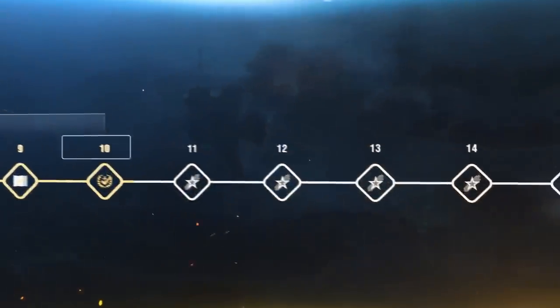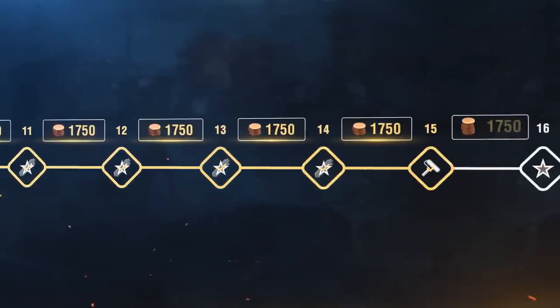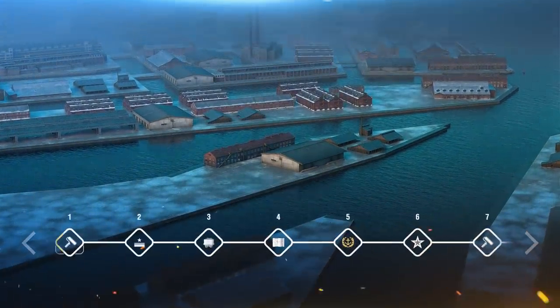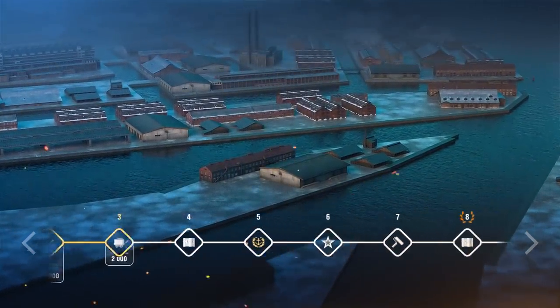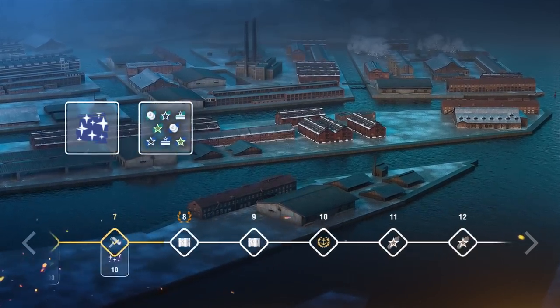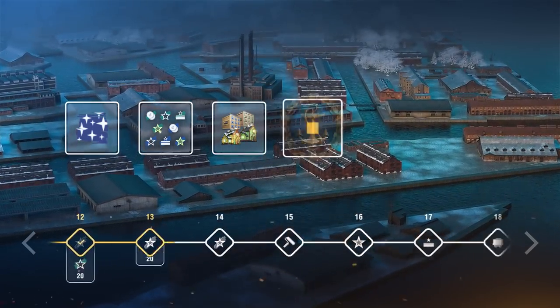You can speed up the construction by purchasing Dockyard phases for 1,750 doubloons each. Completing every shipbuilding phase will be accompanied with valuable rewards. These include camouflages, special and rare expendable bonuses, and containers — among which there are two Santa's Big Gift containers.